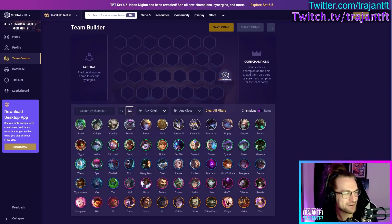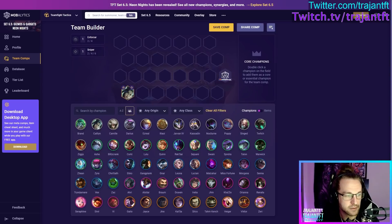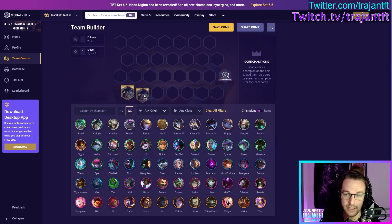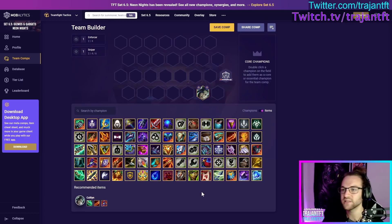Back to units from last set — Caitlyn. She is an Enforcer and Sniper, primarily AP DPS. She fires a single shot at the furthest enemy — her ultimate from League — but it can be stopped by frontline. She deals a lot of damage but most of the time you don't itemize Caitlyn as a carry; she deals a lot without items and often just serves as an item holder for your team. If you do want to itemize her as a carry, best items are QSS, Rageblade, and Giant Slayer. She does deal some hybrid damage as a Sniper.